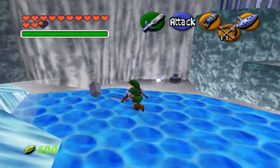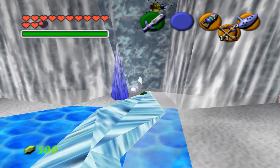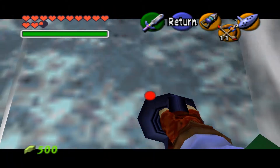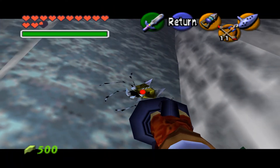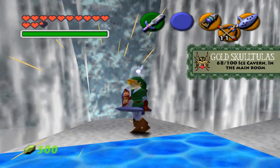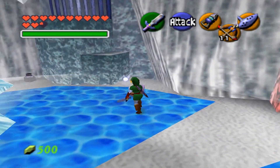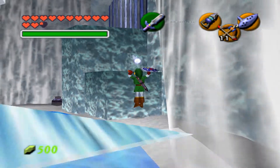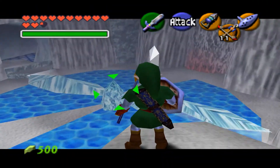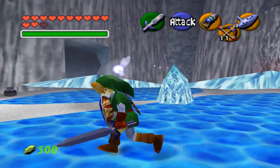So let's get these things. This is a new puzzle — we have to collect five of these silver rupees in order to activate something. Usually it's either to enable a chest or to open a door somewhere. In this case, it's to open the door right here. We already got four rupees, and that's the final one.